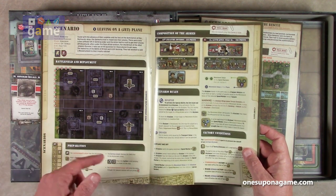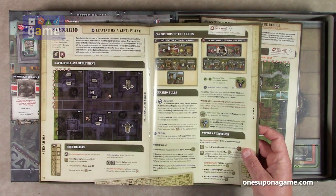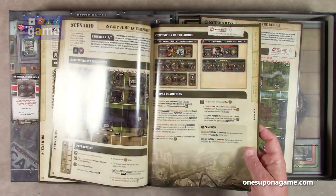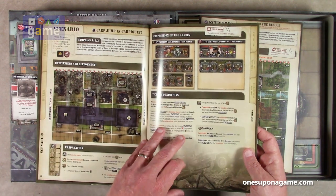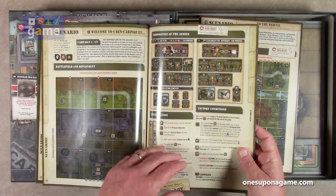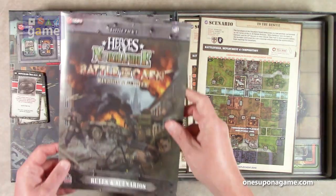So then you get right into the scenarios — how to set them up, any changes you need to do for solo mode. In fact, in this one the AI cannot play the German side. So if you're going to play this one, you play the Germans and the AI plays the Commonwealth side. In the second scenario in the campaign, the AI cannot play the Commonwealth side. In another scenario, the AI can play either side. So it gives you the instructions for that.